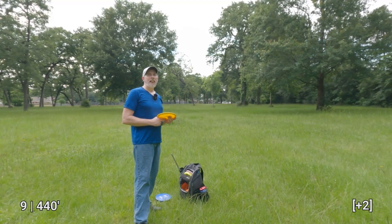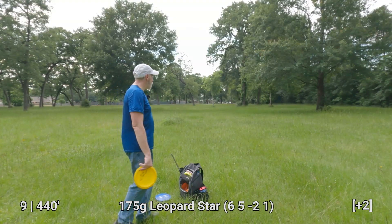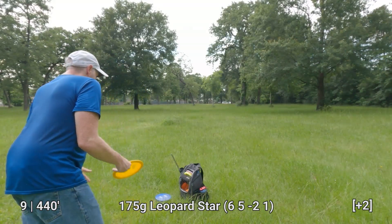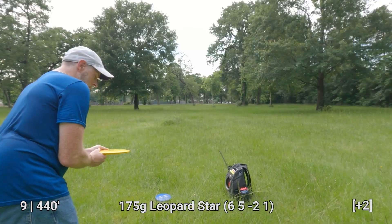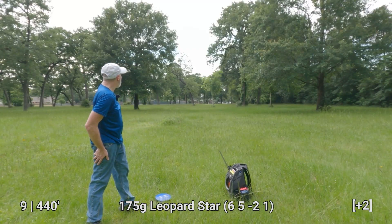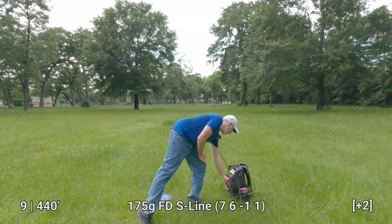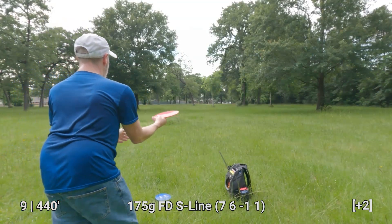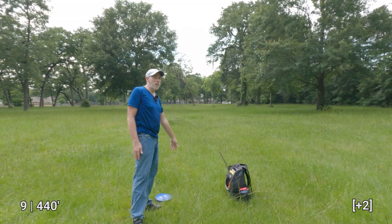We're going to try a couple of sidearms from here and see how far I can get. There we go — that's a pretty decent spot. Let's try the FD — gotta live dangerously, right? Almost anhyzer. I turned it slightly trying to get that extra distance, but it's almost next to my Leopard. The FD was just 20 feet short of the Leopard — had I not hit a tree I could theoretically have passed it up just a tiny bit. This is about 70-80 feet from the basket, so even though I can kind of reach it with a putt, I'm going to try the sidearm approach.